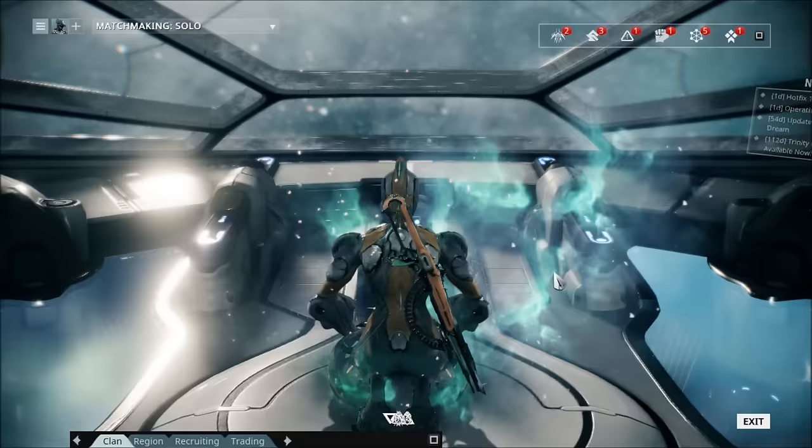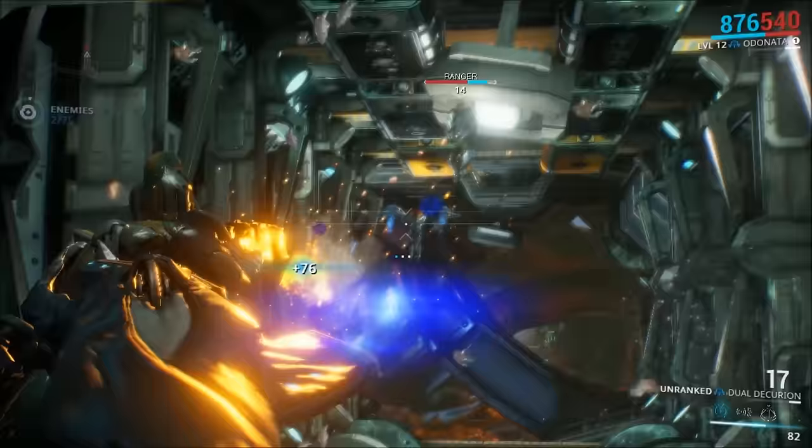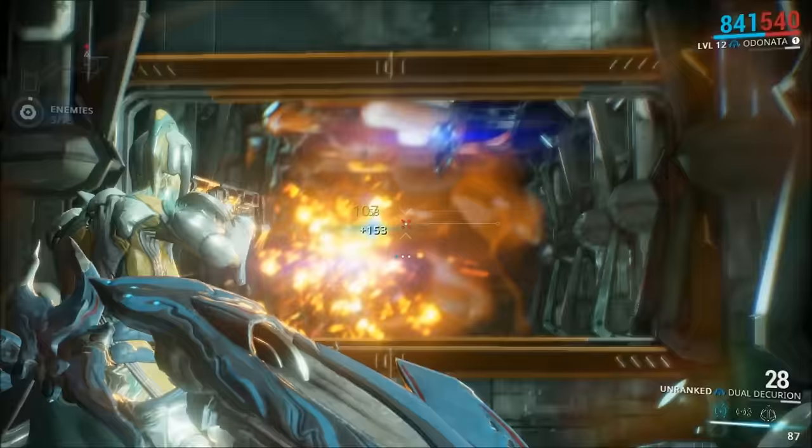Let's get started by saying that the Grineer Exterminate missions on Mercury and Saturn will get you nothing. Don't play them — it's a waste of time. You actually don't get any special parts from them. So we'll move on to the first useful planet node, the Corpus Exterminate on Venus on the planet node Monty's.